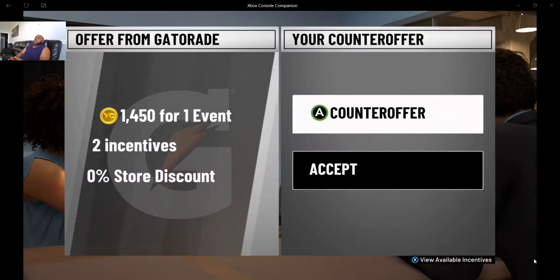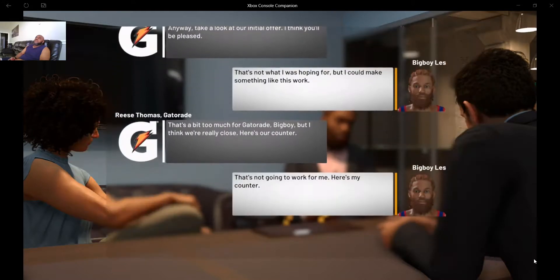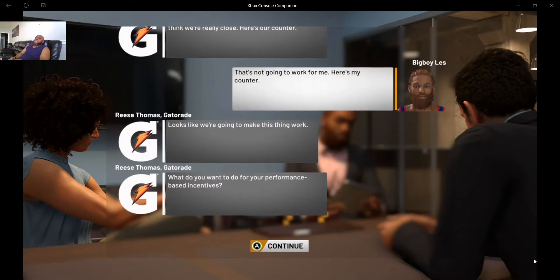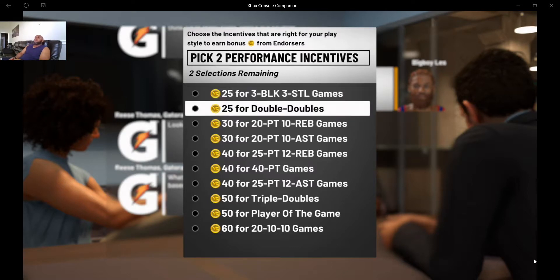Now they want to counter — they're countering at 1,450 with two incentives and zero store discount, which is still good. I will take that, because you get so much more points from incentives like double-doubles.